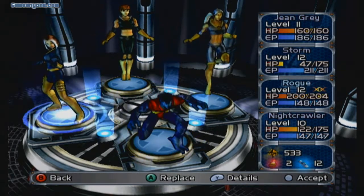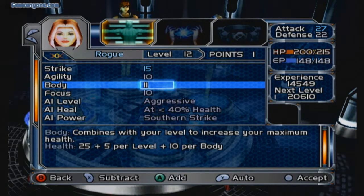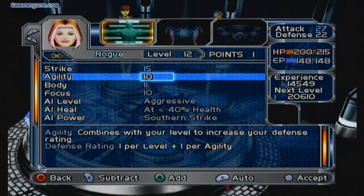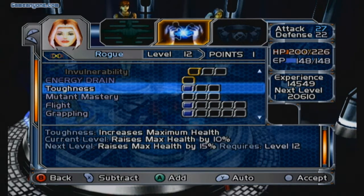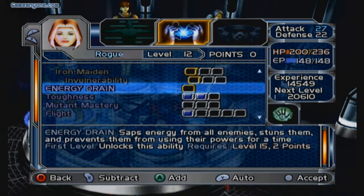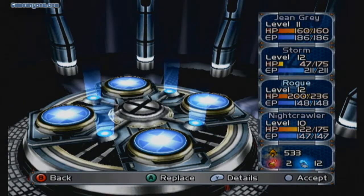Might as well go ahead and deal with Rogue real fast because she's got one point to spare. As much as I enjoy balancing my character — I'm all about balance — I really want to make Rogue into more of a body tank type, like in RPGs and World of Warcraft. So I'll give her one for toughness and one for body. Alright, let's go ahead and do this — let's break legs, people.